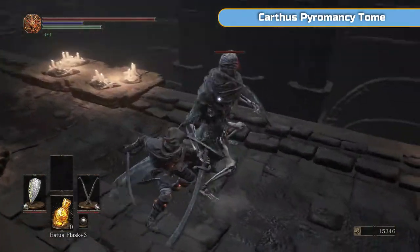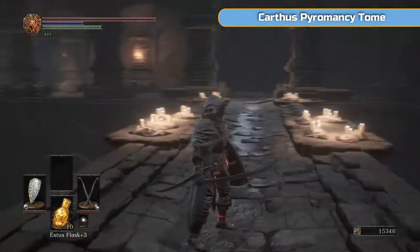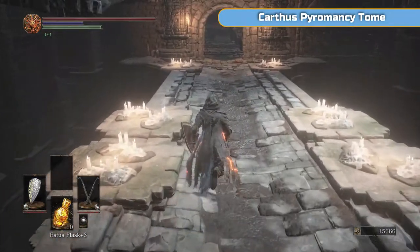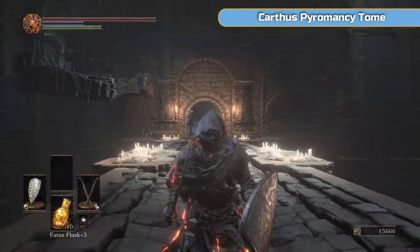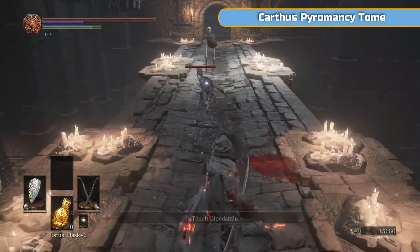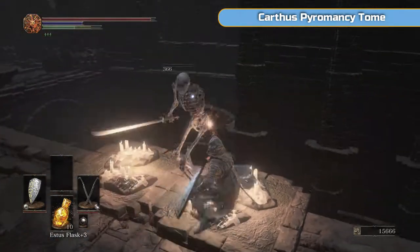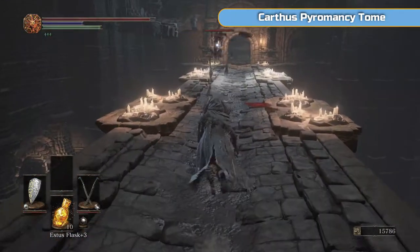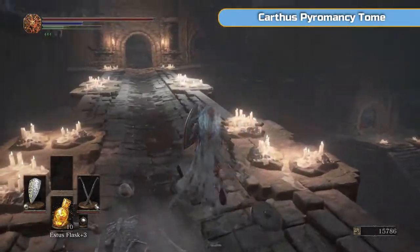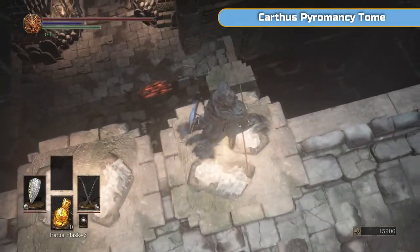These guys are a real pain, unless you boot them off the bridge like that. Those guys we need to farm later on — there's a specific spot we'll be doing it for the Vertebra Shackles. Probably the worst covenant item you need to farm — it is the worst. Some skeletons don't have a head, so you won't be able to tell if their eyes are glowing. Usually those ones don't come back to life, but just check the bottom corner to be sure.